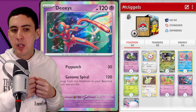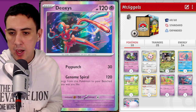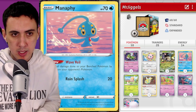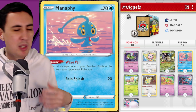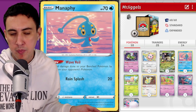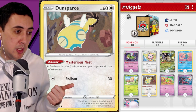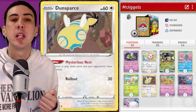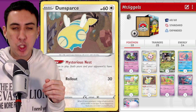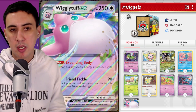We've also got Deoxys as a single-prize attacker to help preserve energy on the board while hitting for decent numbers. Manaphy is pretty much an auto-include — it's too important to be able to protect your bench from damage. And Dunsparce is a nice little surprise for anyone trying to hit Wigglytuff EX with fighting-type Pokemon, which do hit it for weakness.